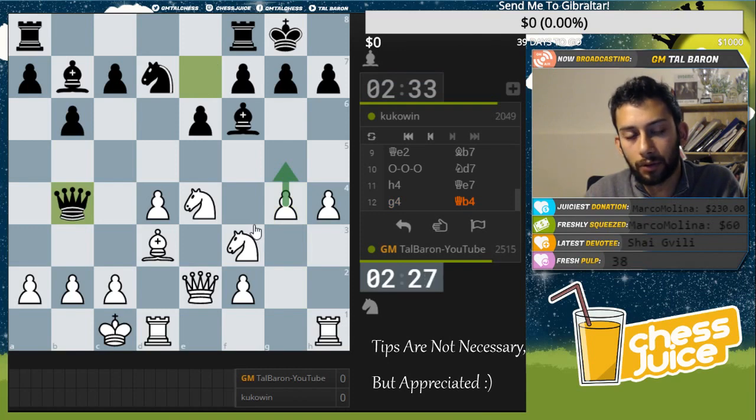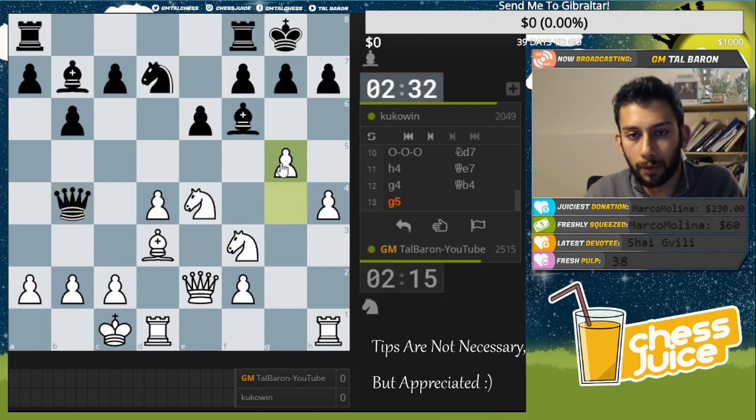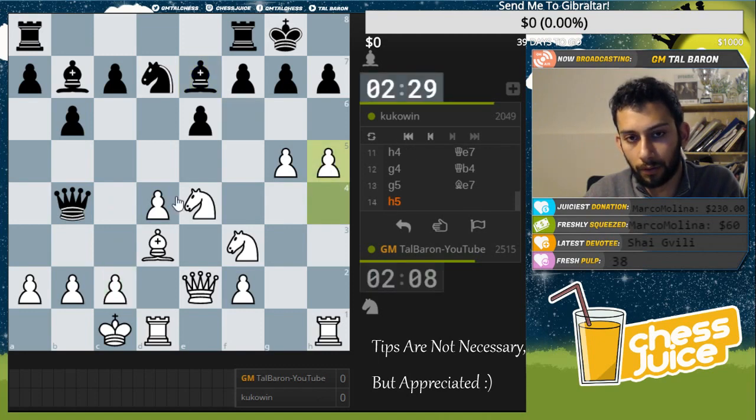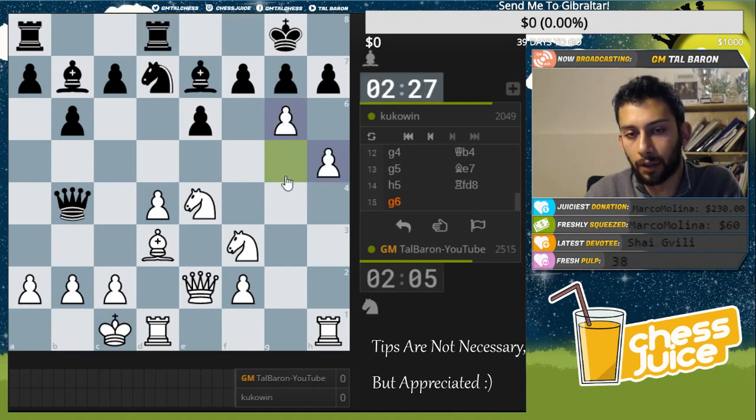Queen b4 seems a little bit naive, I would say. I'm not sure if he has any threat. So I'm going to continue with my plan of playing g5. If bishop takes d4, I have c3 at least. It went back. So I'll continue my attempt for an attack with h5. And now g6 is the typical way to open up some files.